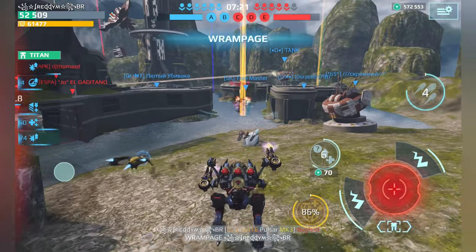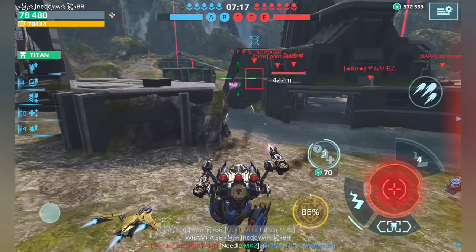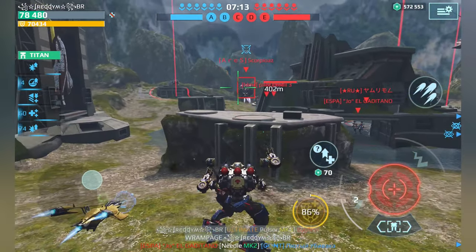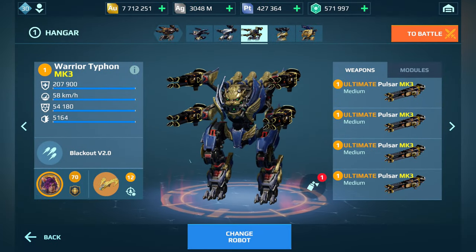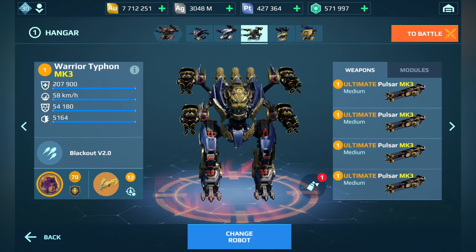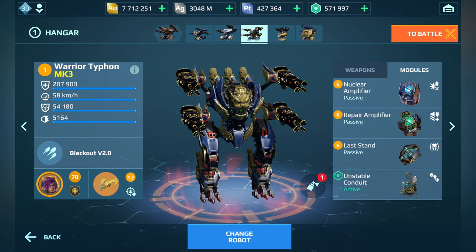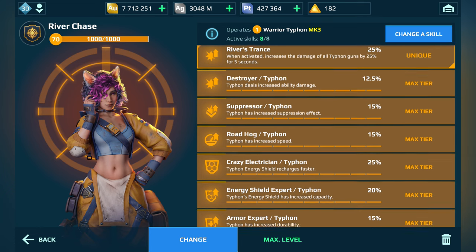Now let's have a short look at my setup for the Typhoon — which modules I use and which pilot skills. Ultimate Pulsar three times MK3. For modules: Nuclear Amplifier, Repair Amplifier, and Last Stand in combination with the Unstable Kondo EAT. The pilot is River Chase with the corresponding skills.